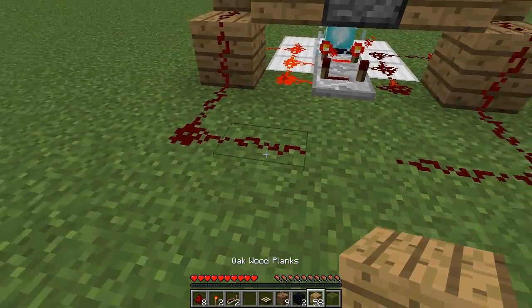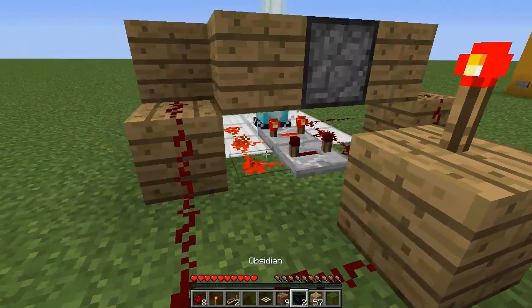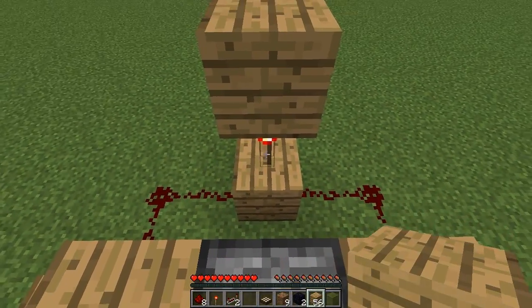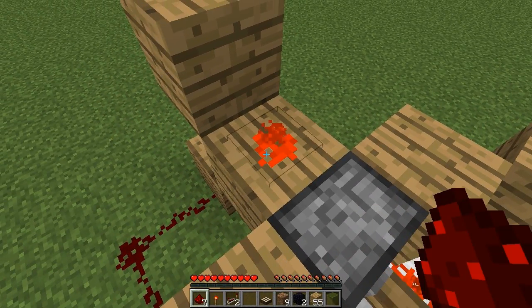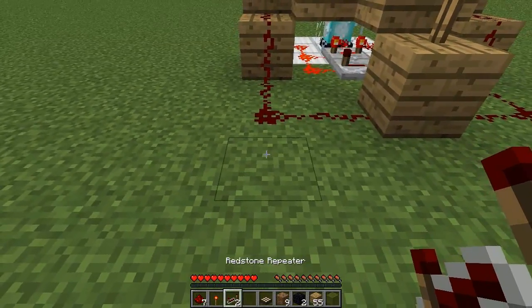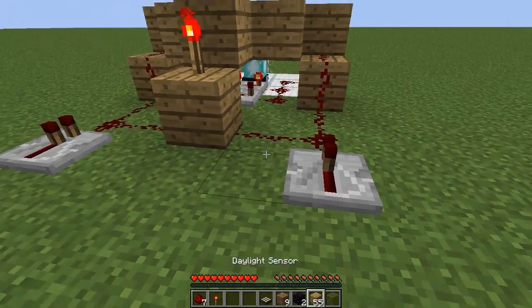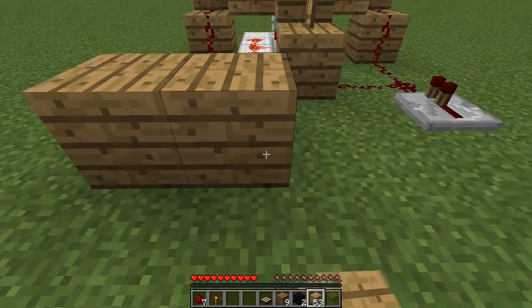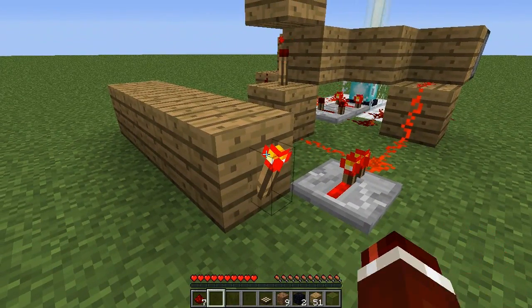Lead these two wires into a block with a redstone torch on top. Then place a block on top of that redstone torch and a block in front of it with a piece of redstone dust. Come back down to the bottom, and going into these corners at the ends, lead a redstone repeater into it. On the left one, place a block in front of it and go three to the right, and at the end place a redstone torch.